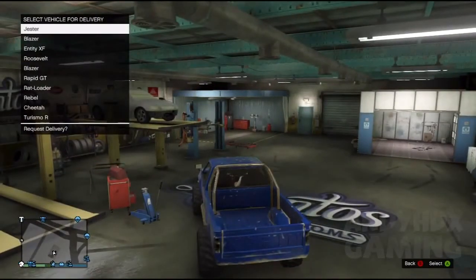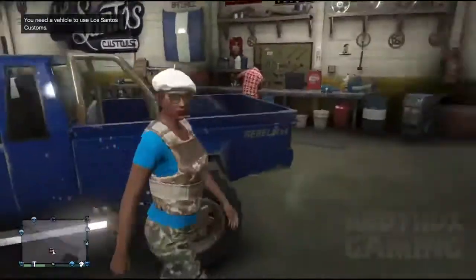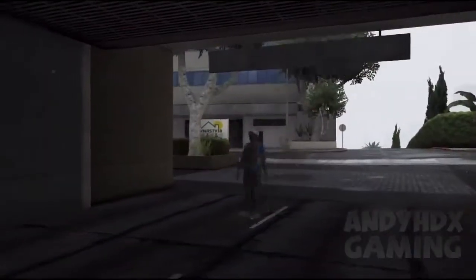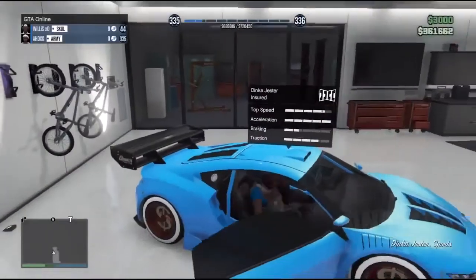You're going to drive the Rebel inside Los Santos Customs. You're going to click B and exit the vehicle. When you exit the vehicle, go to your own garage. Make sure when you go to your garage the other guy is still in the car — he wants to stay still.